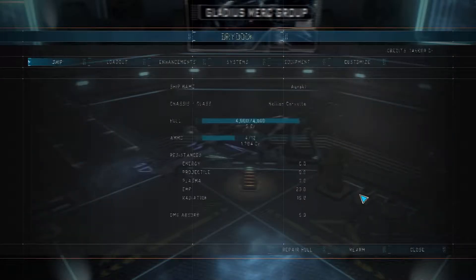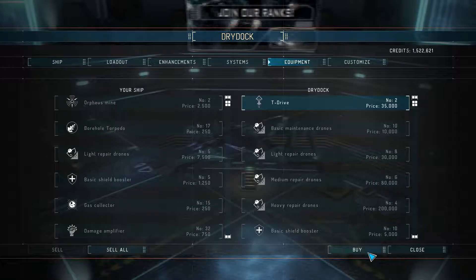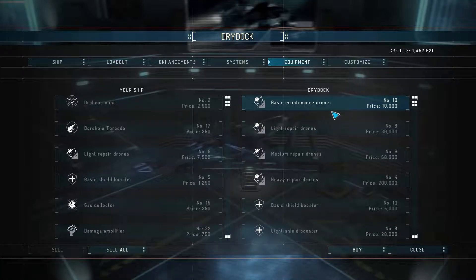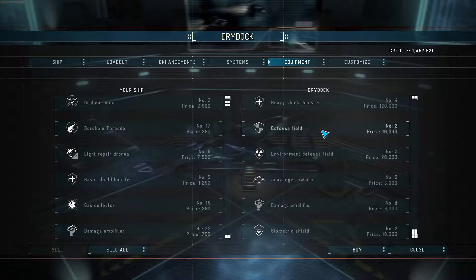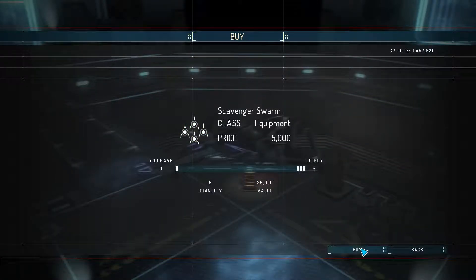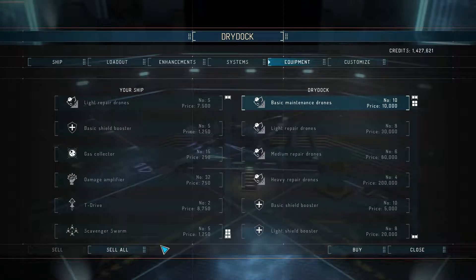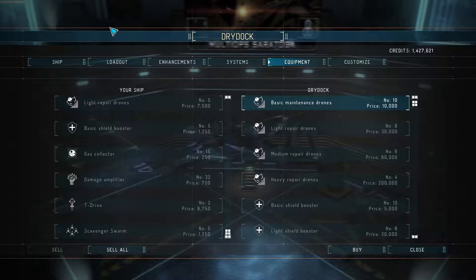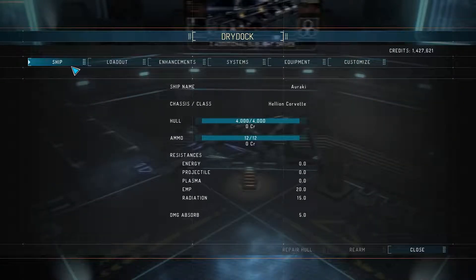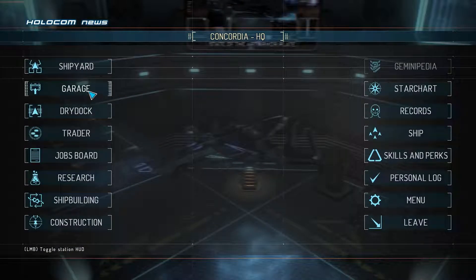I actually want to go to dry dock — let me make sure. Rearm. Equipment — I also want to buy the T-drives. Some of my other stations that are out and about actually sell higher amounts of T-drives per slot. If you want to actually buy a lot, make sure you go out to your outer stations because they'll hold more and they also hold different types of weaponry as well. Shipyard, there we go.